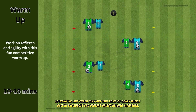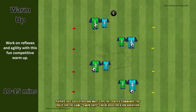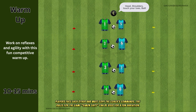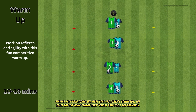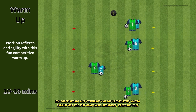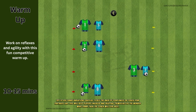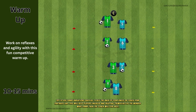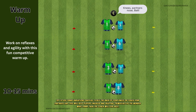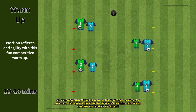To warm up, the coach sets out two rows of cones with a ball in the middle and players paired up with a partner. Players face each other and must copy the coach's commands. The rules for the game Simon Says can be used for a fun variation. The coach should keep commands fun and enthusiastic, mixing them up and not just using head, shoulders, knees and toes. Try to use funny variations such as tickle the back of your knees or touch your partner's ear. This will keep players engaged and enjoying themselves as they wonder what funny task the coach will give next.